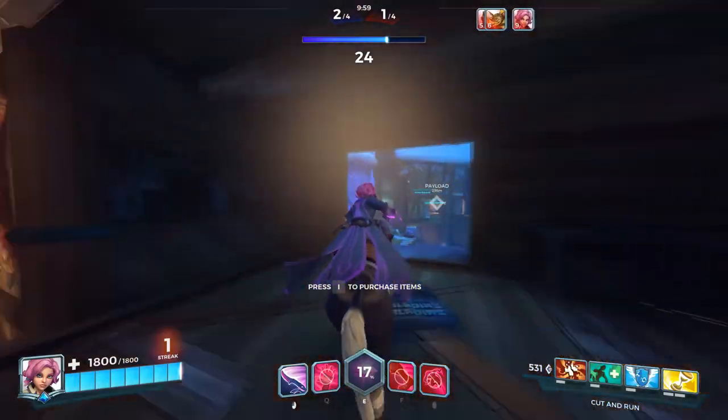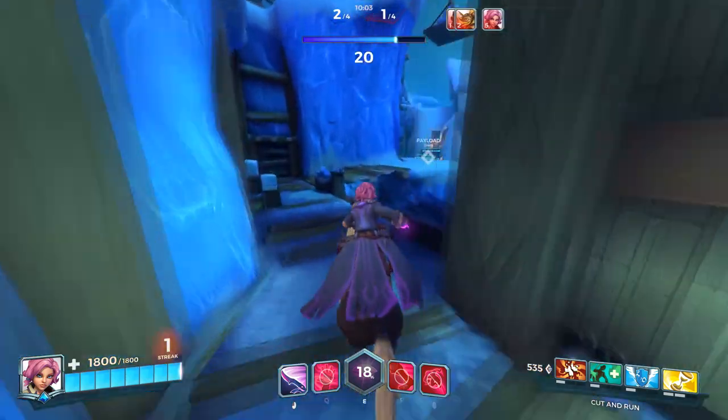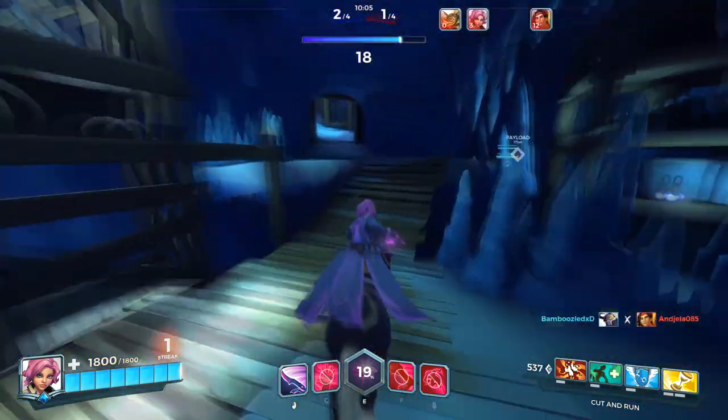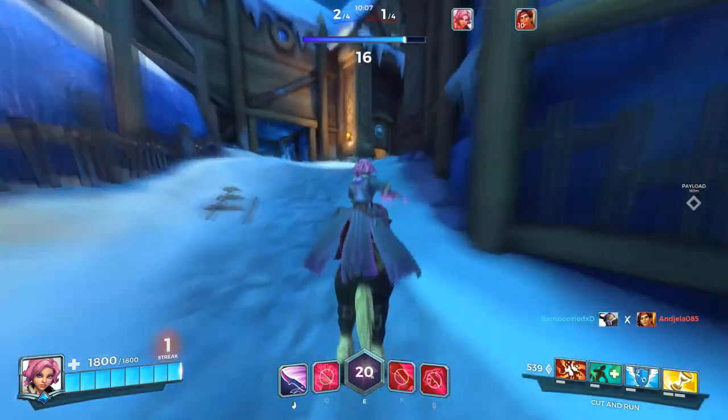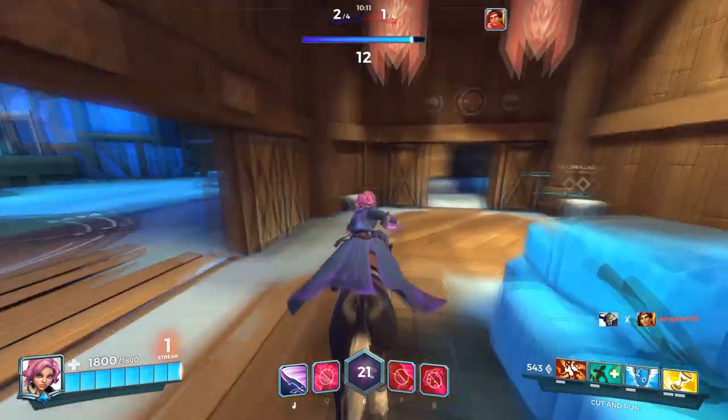We can't shoot while we're in prowl either, because otherwise we'll fall super quickly — we'll lose the bonus from the slow fall. So we have to try and get the perfect angle before we go in, otherwise we're just going to fall in front of them.